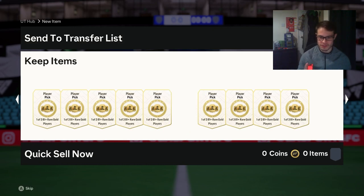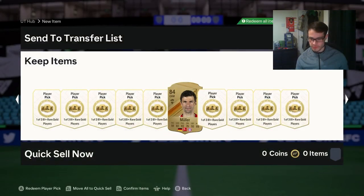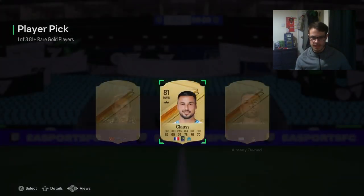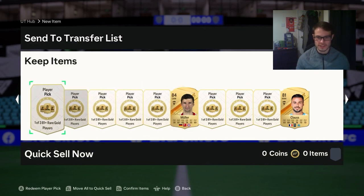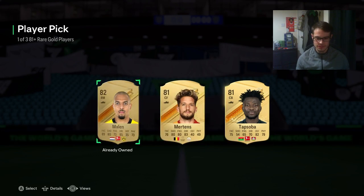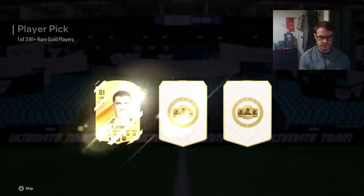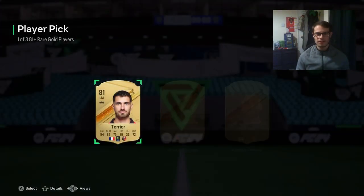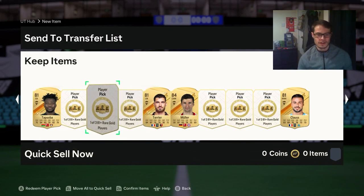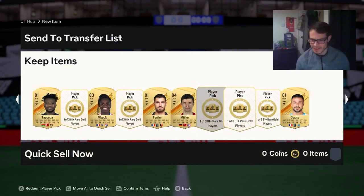We're going to create a nice pattern in here again, going in the middle. We'll take a Muller. We'll go at the end - Klaus, that was probably the worst one we've had so far, 81 rated. Let's go to the left hand side - Marlin. Is he still worth any money? That was a pretty rough pack. Let's take this middle section out.